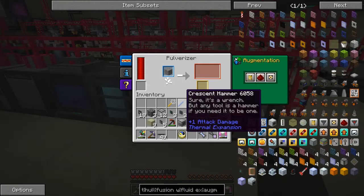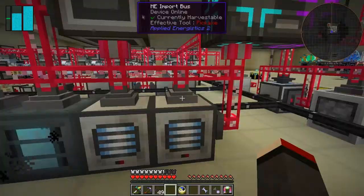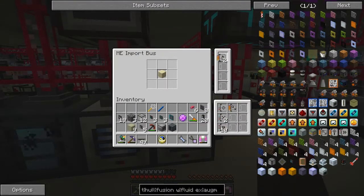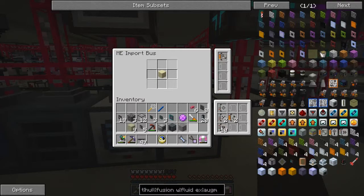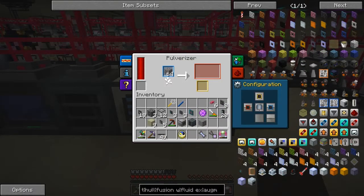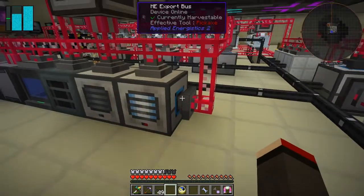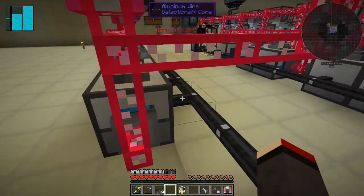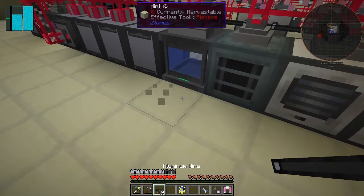Gravel is getting imported into the system. I think it's a good idea to also import gravel and export it into this sag mill machine. This is an import bus - I'll increase the capacity with a capacity card. Let's put some gravel in here, then turn off the side output so it goes out the top with an orange channel configuration. That's now getting imported into the system.